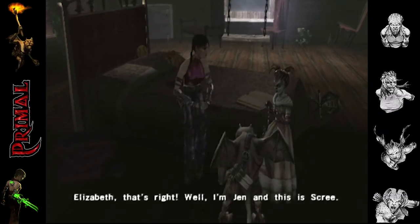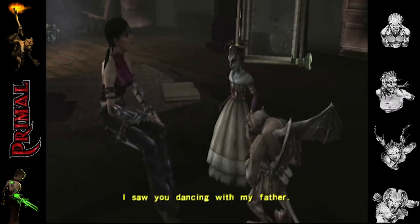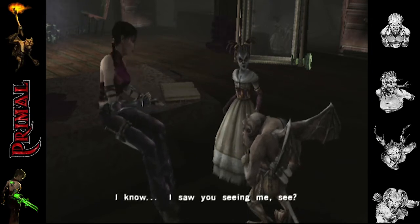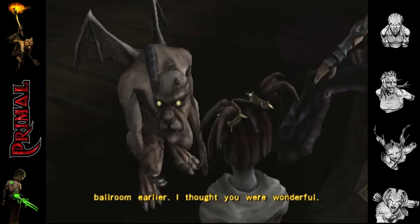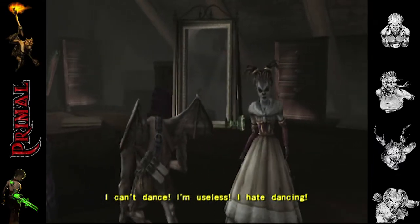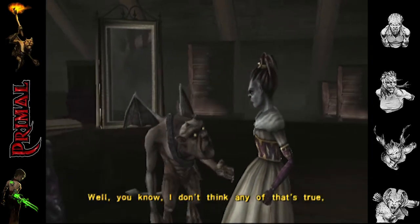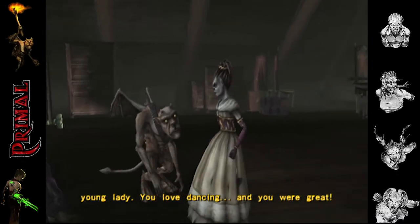Well I'm Jen and this is Scree. I saw you dancing with my father. I know — I saw you seeing me. And Elizabeth, I saw you dancing in the ballroom earlier, I thought you were wonderful. Can't dance — I'm useless. I hate dancing. Well I don't think any of that's true young lady — you love dancing and you were great.